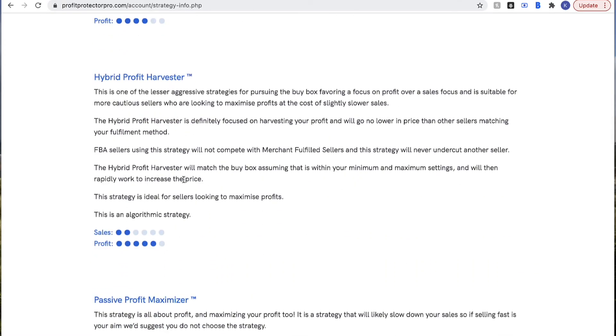Then we come down to the Hybrid Profit Harvester. This is definitely more profit focused, as the dots further up that scale indicate. It's happy to sit at a higher price and not interested in fighting for the buy box — it'll wait for that profit to come in. Make sure when using any of these strategies you've set a minimum and maximum. The minimum needs to be a price you're happy to sell at, because Profit Protector Pro will use that minimum in its pursuit of the buy box, however subtle that is depending on the strategy chosen.